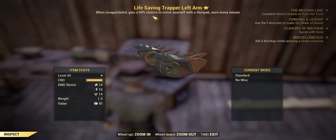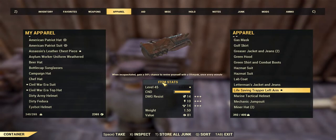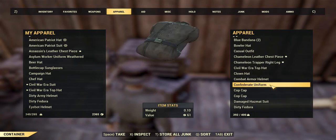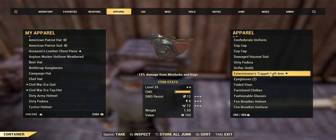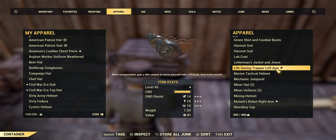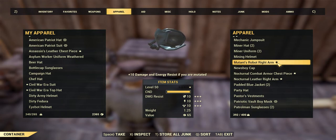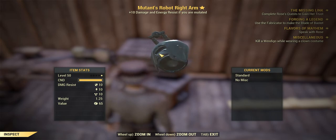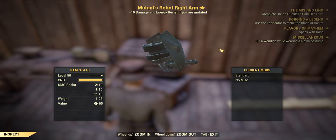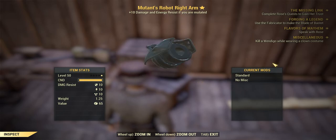When incapacitated, gain a 50% chance to revive yourself with a stim pack — this can only happen once every minute. Go out there stylish at level 45. We've got a left and right arm piece — look at that, you could go out there looking like a pro. Level 50: 10% damage and energy resistance if you're mutated — 30 caps, definitely a must-have.